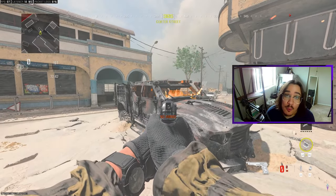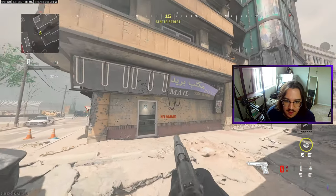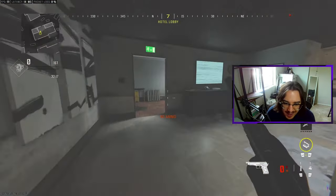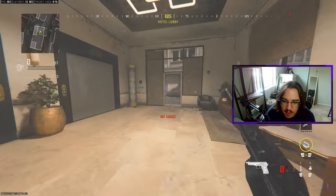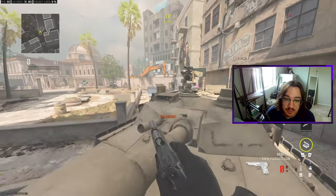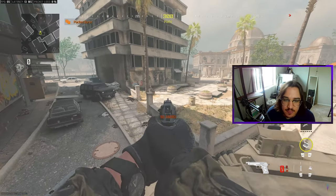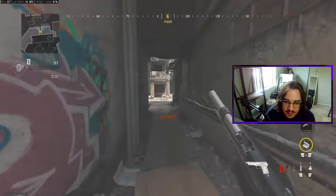This will be called open tank or open car. And of course, as we push into this middle building, this middle building will be called red. Once you push through red, you can end up at A bomb site, or you can push through and end up over here at B dom. This right here is also considered middle tank or B dom tank. This building to the right is considered video. And last but not least, we have the entire courtyard. We have dumpster and then we have alley leading us straight towards B.